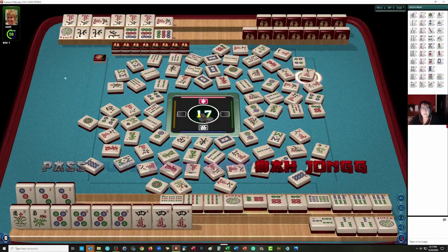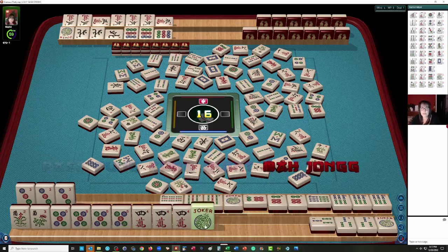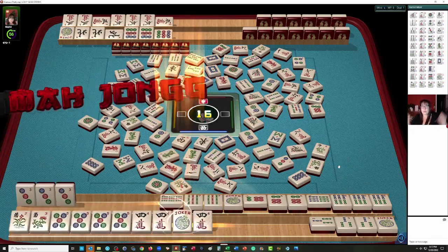What we need is a North — this North is available for exchange. We got the Joker, so that'll do. Mahjong! Double Mahjong! Woo-hoo!